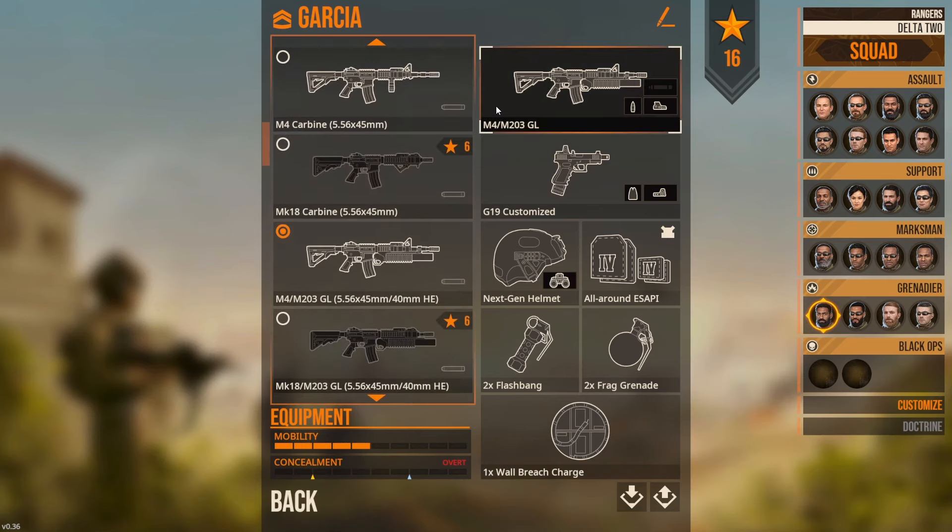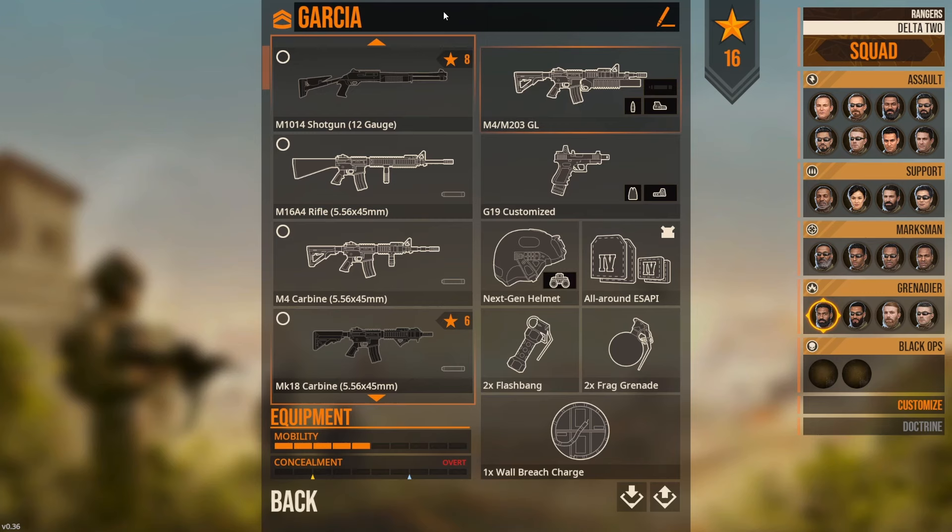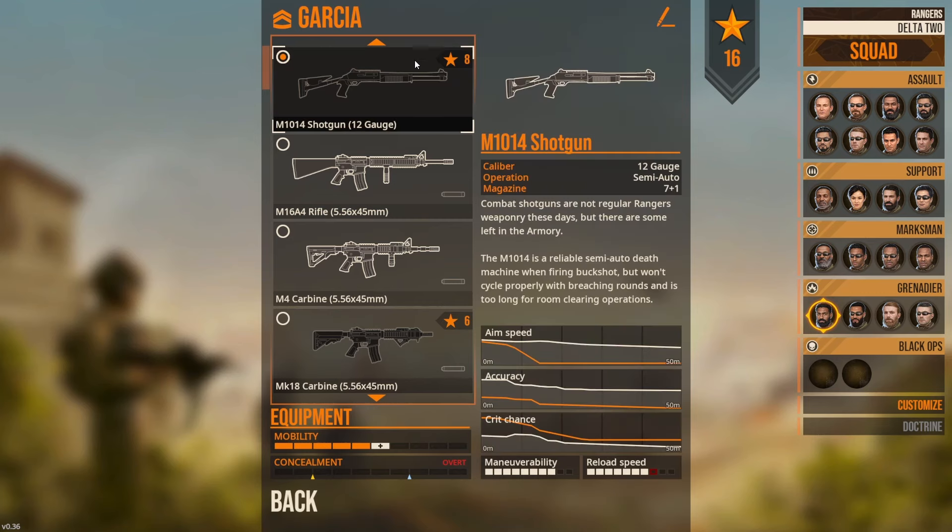Going through the weapons that the Grenadier has access to: Shotgun - pretty much never going to use that as your primary weapon. There's no reason, coming from the SWAT team, that we're going to be clearing houses making entry with a shotgun as our primary. So yeah, there's just no reason to do that.